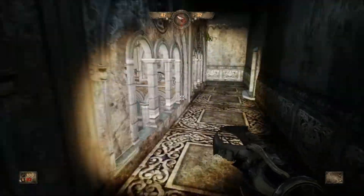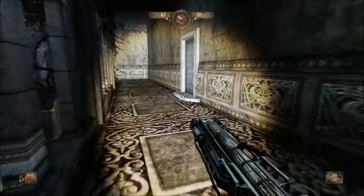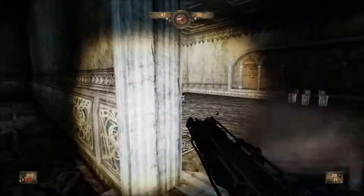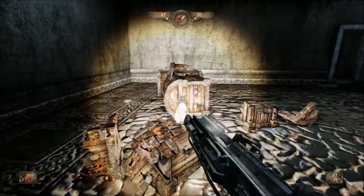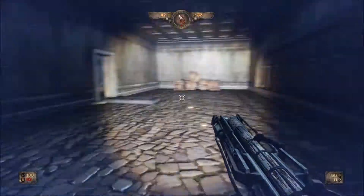So the first secret is over here. What you've got to do is get the stake gun out — the gun I just said was useless — and bomb this door using the secondary fire, and it'll blow open. I kept missing this secret and had to look it up to figure out how to get it again. That's the one secret I normally forget to get.